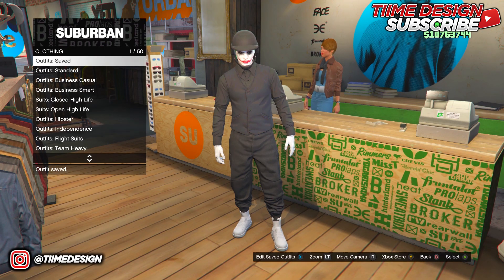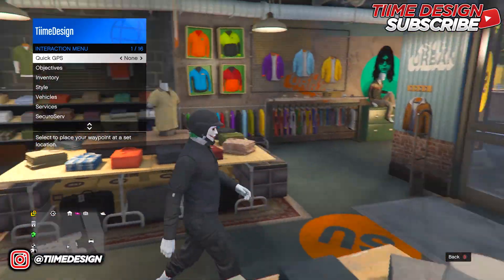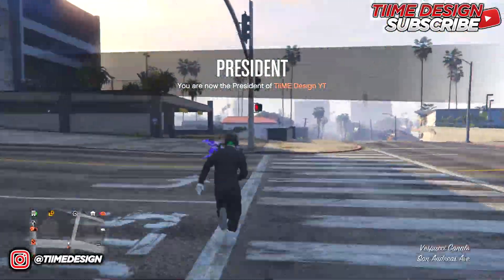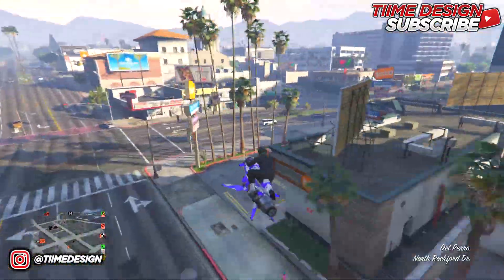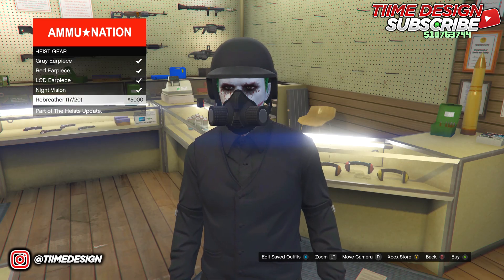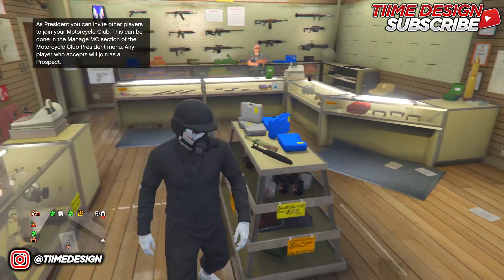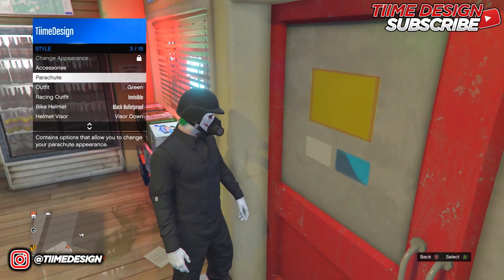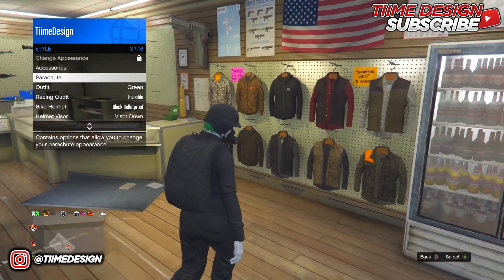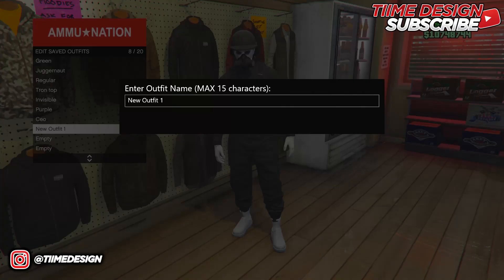Once you've saved the outfit, head over to the nearest gun store. At the gun store, come over to the middle table and purchase the Revolver, which is right there. Once you have it on, put on a parachute. If you don't own any parachutes, buy them from the gun store cashier. I recommend the all-black parachute because it looks nice. Go ahead and re-save the outfit.